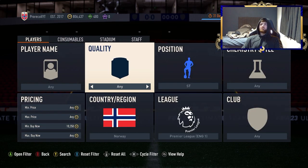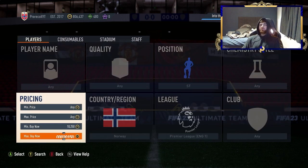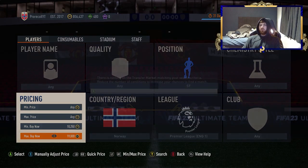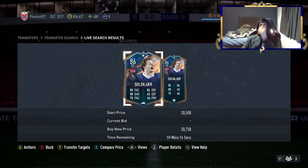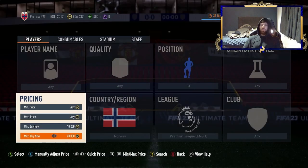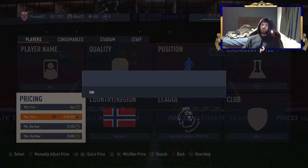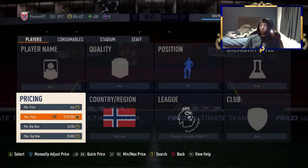My favourite filter that I've found myself — special striker, Norway, minimum 10,250, Premier League — gives you Erling Haaland and Schollzer. Schollzer is cheaper most of the time but it gives you a chance at a Haaland snipe. Haaland seems to sell at around 22k, so after EA tax of 1.1k you want to snipe at 20k for roughly 800-1,000 profit per card. Because you'll get so many, it's worth having the filter set at that amount.